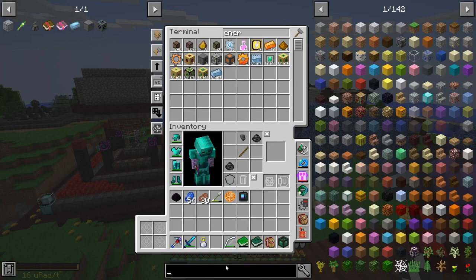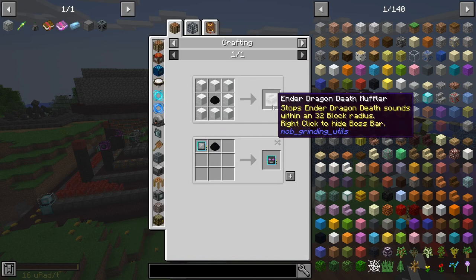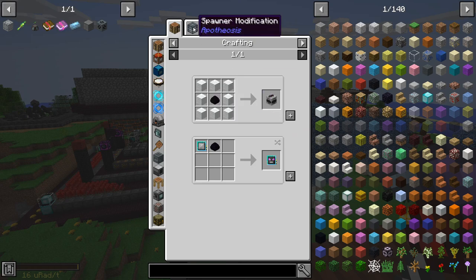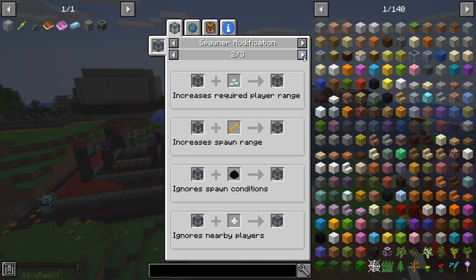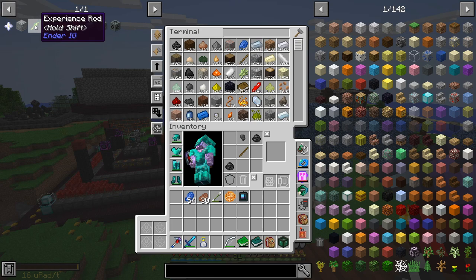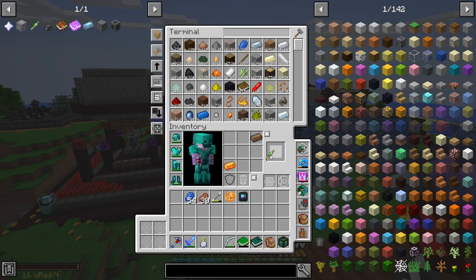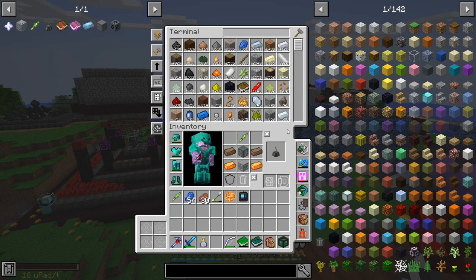Maybe we should look into it. Ignore spawn conditions - isn't there one that increases the reported player range, ignores nearby players? That's the one we want actually, not the dragon egg. Although I don't know if that counts. But my plan is just to get an experience rod to get an experience obelisk.